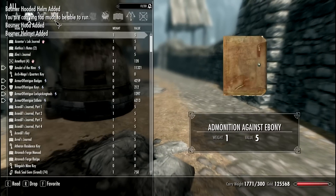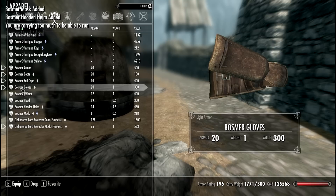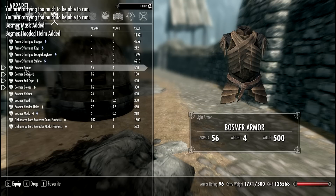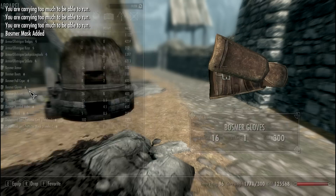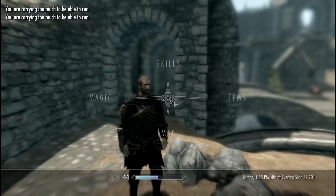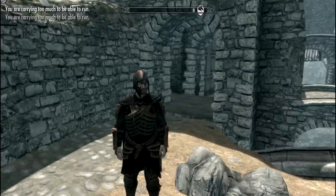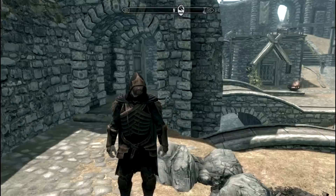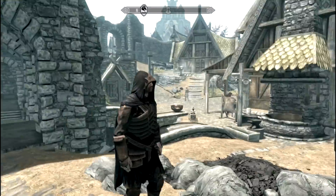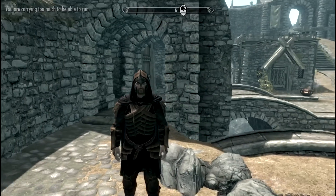Let me unequip my current armor. So the light armor set includes Bosmer armor, boots, full cape, and gloves. This is the armor without any helmets. Now let's see the variety of helmets — the standard helmet looks really cool.